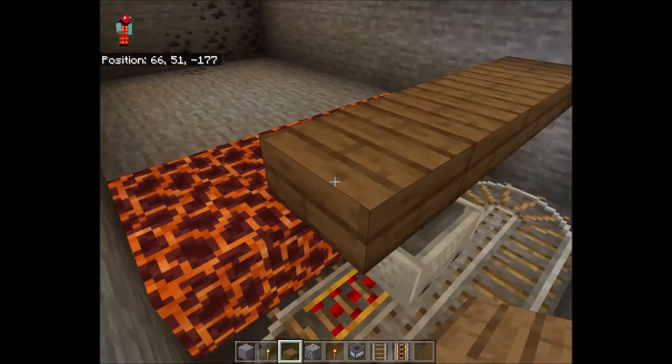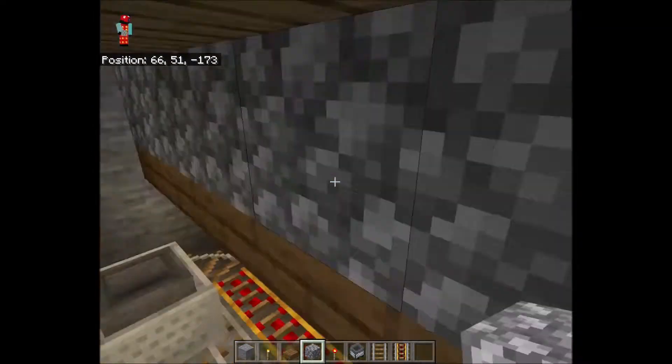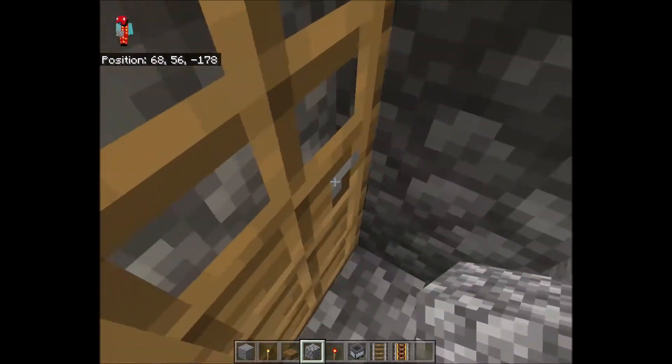We can put slabs here because then no one will be able to get under it — spiders, zombies, baby zombies, skeletons. So we just place these slabs here, and as you can see they're in place now.